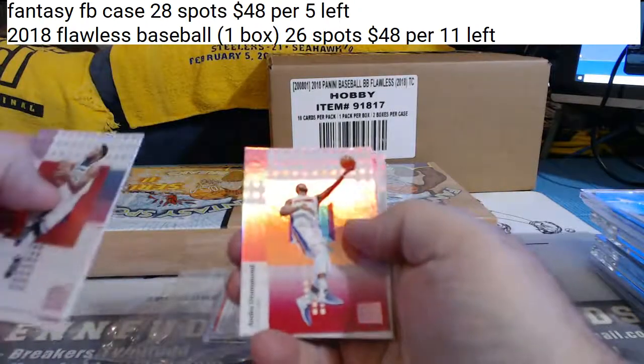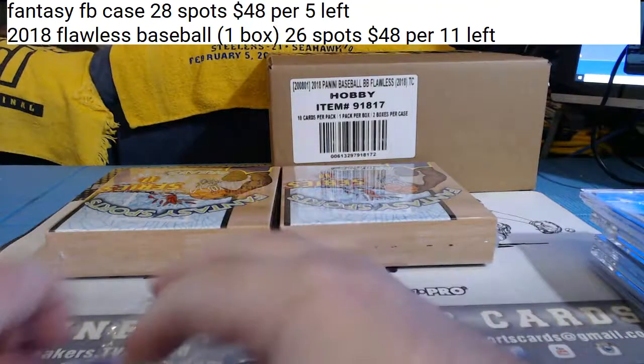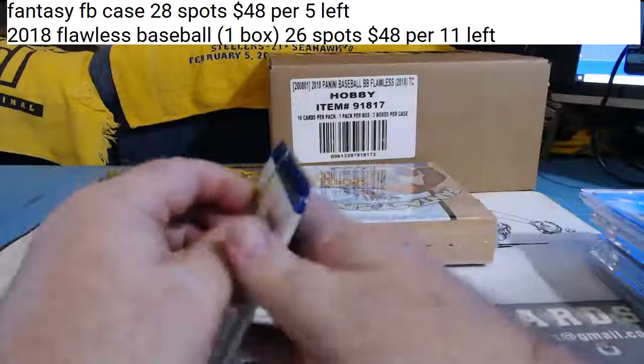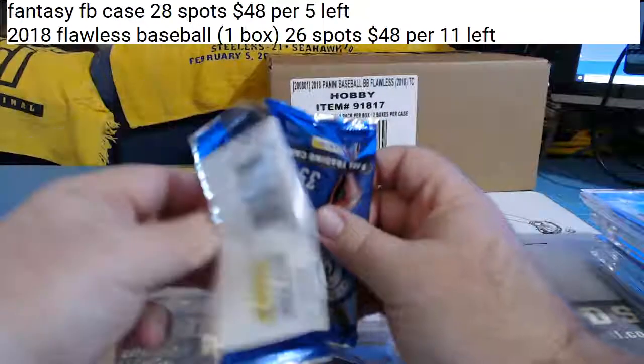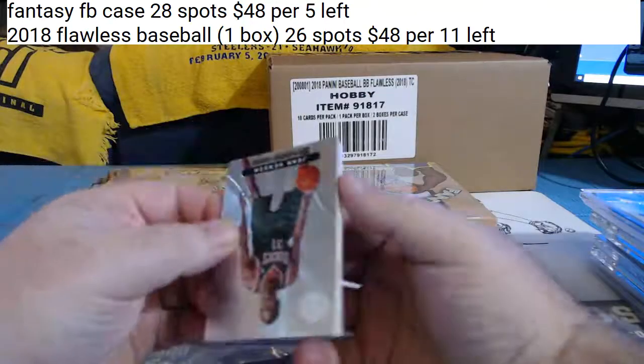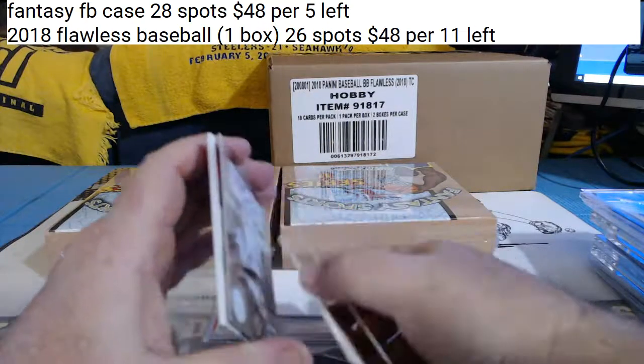Andre Drummond, numbered to 99, and a rookie. Should be an extra hit. Hall of Fame — you have the Pacers. Hall of Fame, the Pacers.